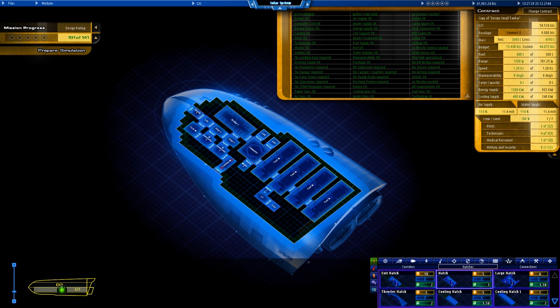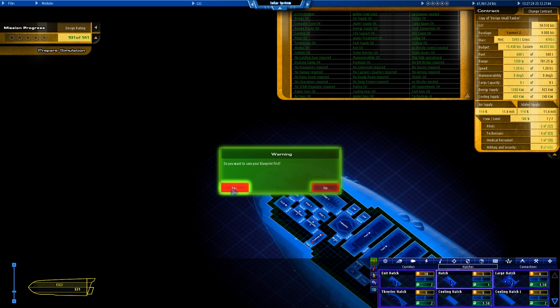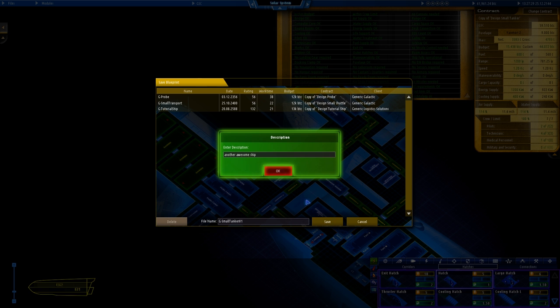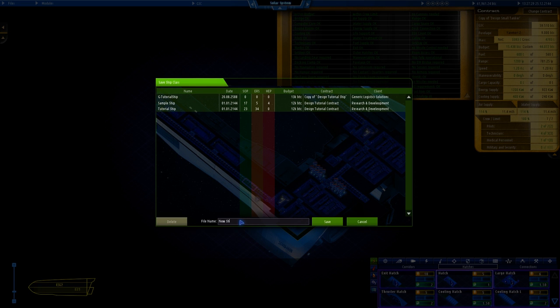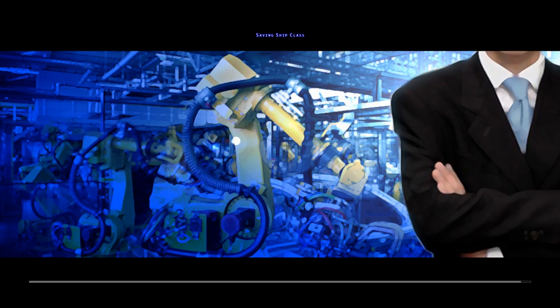Preparing the simulation. Saving the blueprint as 'G-dash-small-tanker version one.' Don't really need a description. Preparing the simulation — everything's in the green. Saving the ship class as 'G-dash-small-tanker-v1.' Save that design and job done. I'm happy with that.